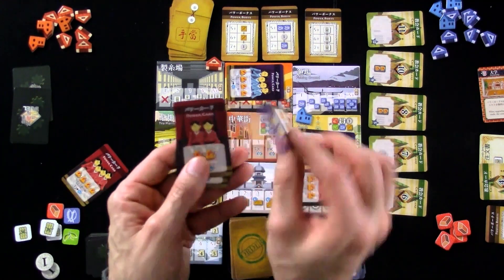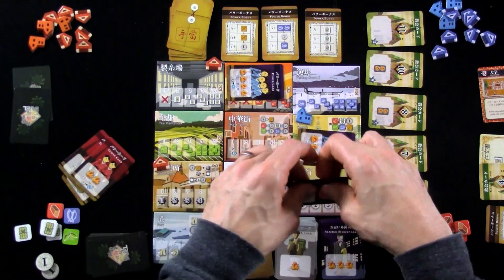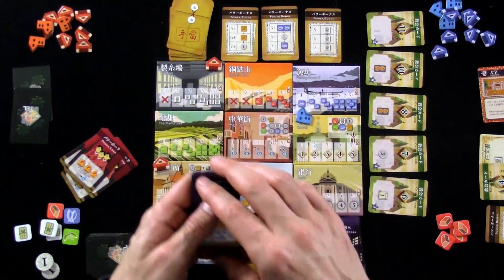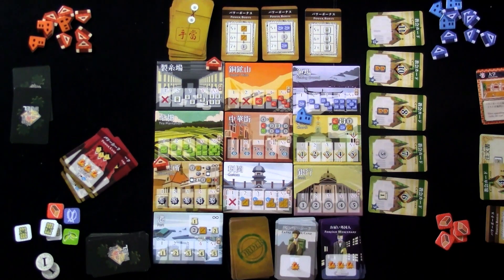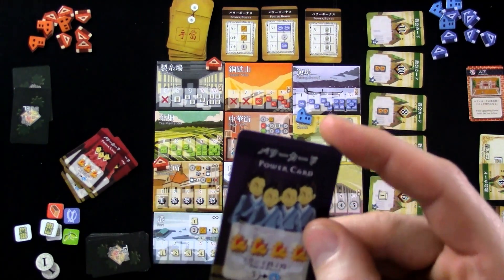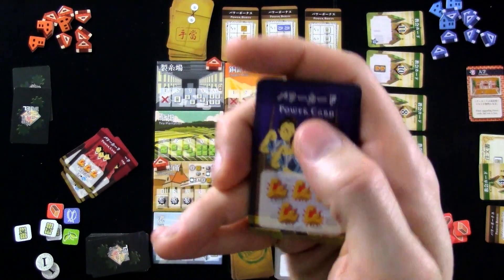Be careful — remember these are two-sided, so don't accidentally flip them when you're taking them back. Everybody gets their workers back, and now everybody gets to pay to upgrade one worker of their choosing — all except for Jen. Since Jen's got the university, she gets to do it for free. Rather than paying three bucks to upgrade her level four to a level five, she'll do it for free. She just saved three bucks. Going into the next round, she will play her level one, two, three, and then level five.